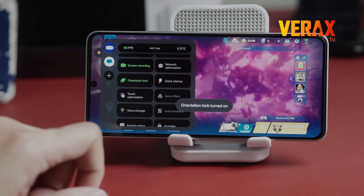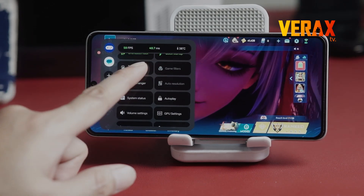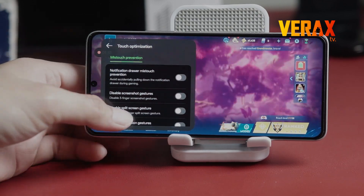Other handy tools include orientation lock, quick startup, and touch optimization, which disables gestures to prevent misclicks.